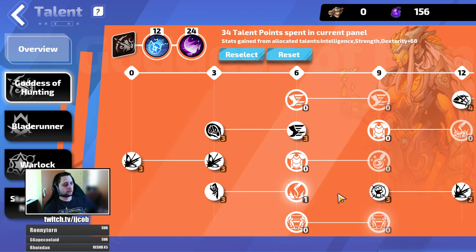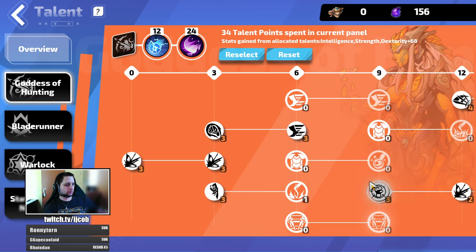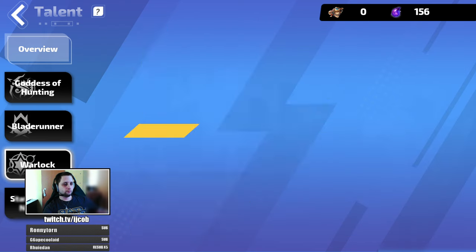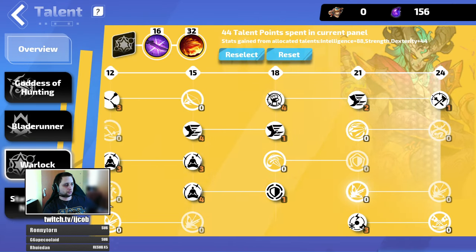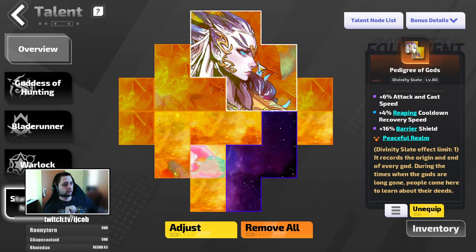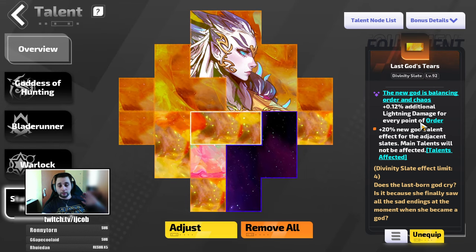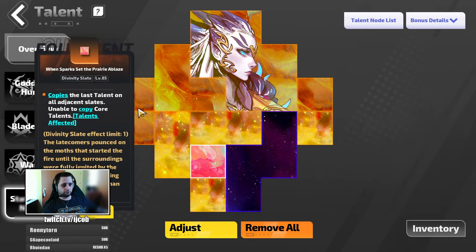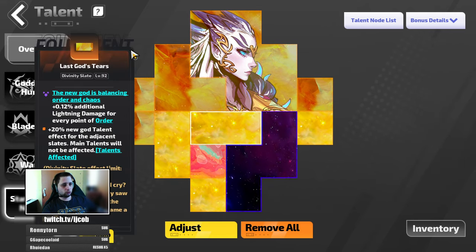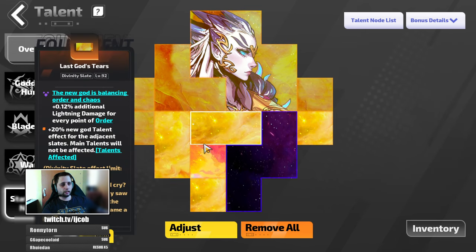For passive points, the tree is the same as in the last video. For the next two levels I'll just max out my energy shield and increase survivability because I don't need any more damage. The passive point layout is Blade Runner and Warlock — I'll post the builder for my current build in the video description as always. For the statue of the god, it's not finished yet. I'm using the Peaceful Realm in combination with additional lightning damage for every point of order. I have a spark from my previous build and two mods from previous builds, but you want to get two more of those mods.